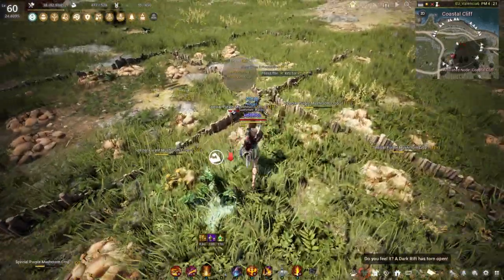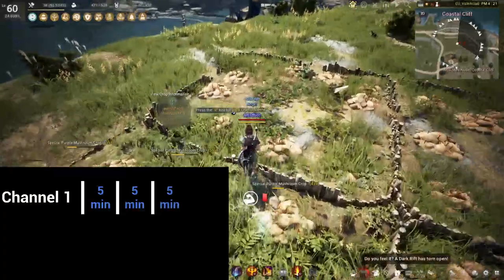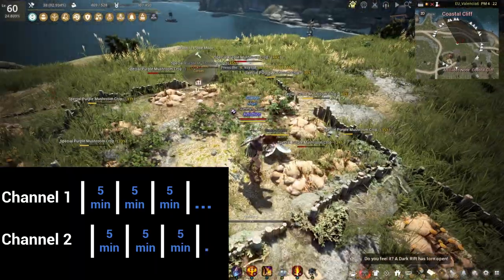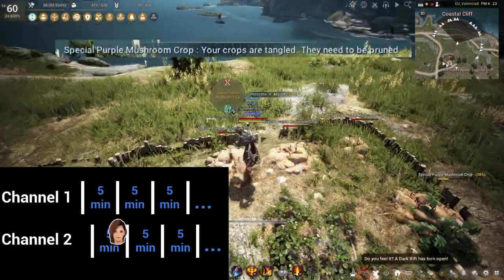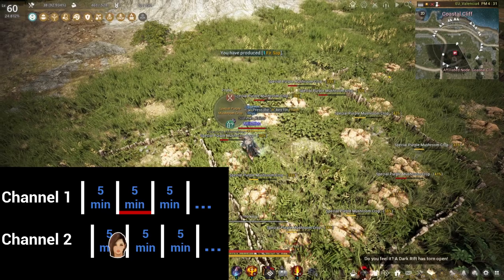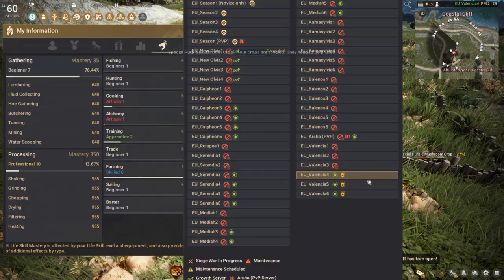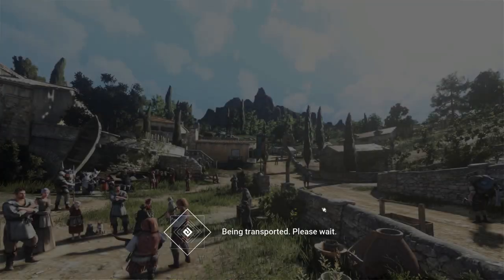Getting in more prunes obviously means more chances to get those jackpot items and therefore more exp. Here's a tip to get more prunes in: blight ticks happen in 5 minute intervals, but the tick timers are independent between channels. So if you're pruning and see a message indicating a blight tick happened, swap to another channel and continue pruning. While on the old channel you would need another 5 minutes for the next tick, this channel could be much closer to its next tick. If you have access to guild home channels, which have zero server swap cooldown, you might even get in multiple swaps per pruning session.